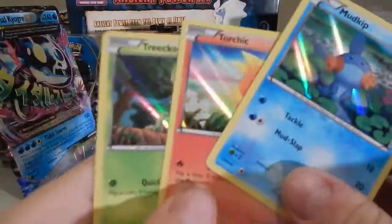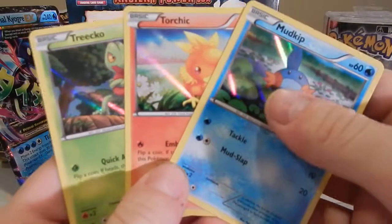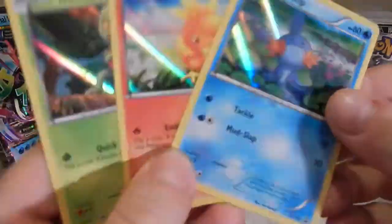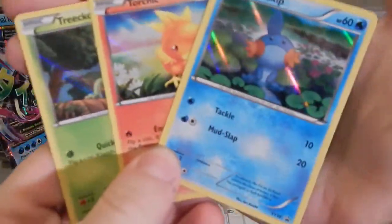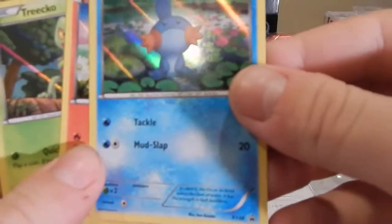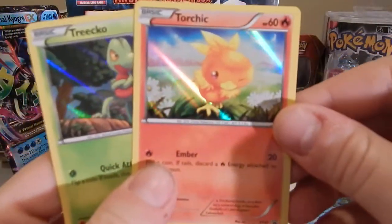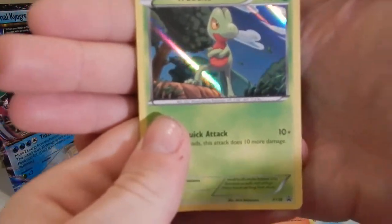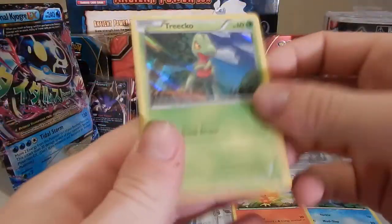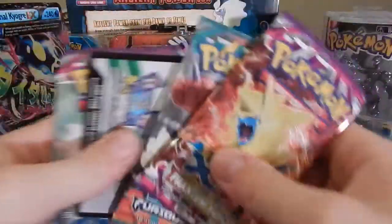Merry Christmas and Happy Holidays everybody! Hope you guys had a good Christmas. Destiny's getting DDoS'd right now, that's why I'm filming a bunch of videos — that's a dick move, but oh well, what can you do. All right, there's Mudkip, it's promo XY38, and then Torchic is XY27, and then Treecko is XY36.